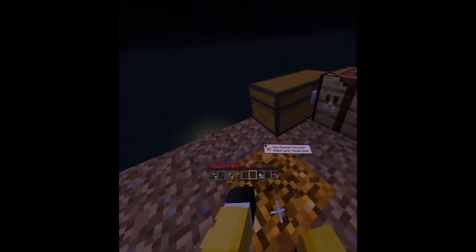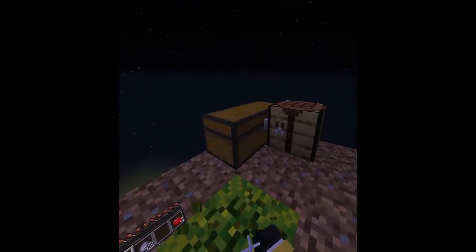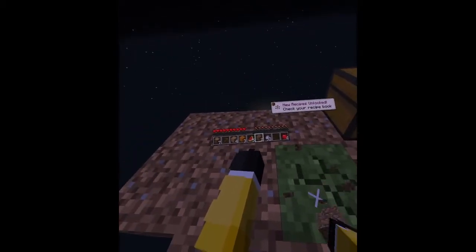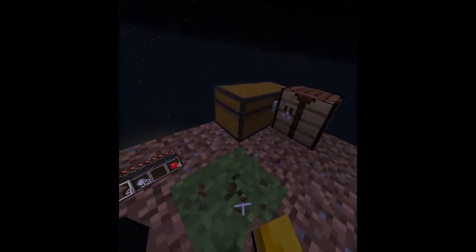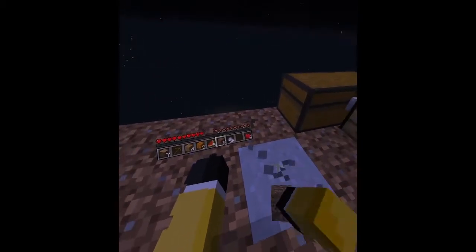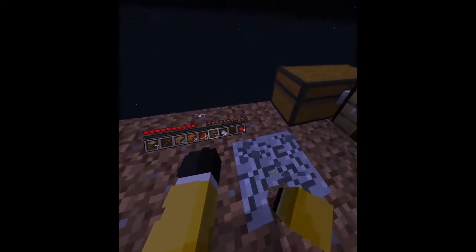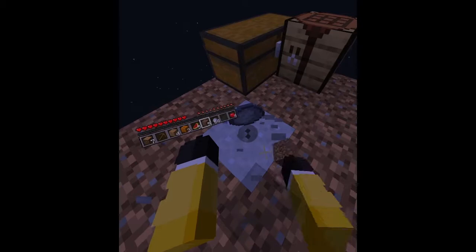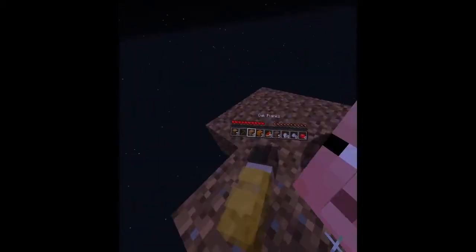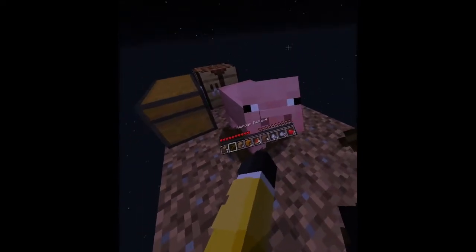Pumpkins — okay, that's actually gonna be good if we need food. If we can get villagers, that would be great, because that means we can make the whole trading hall. And these pumpkins and melons are gonna come in handy because they're gonna give us gold and XP. That means food and stuff.